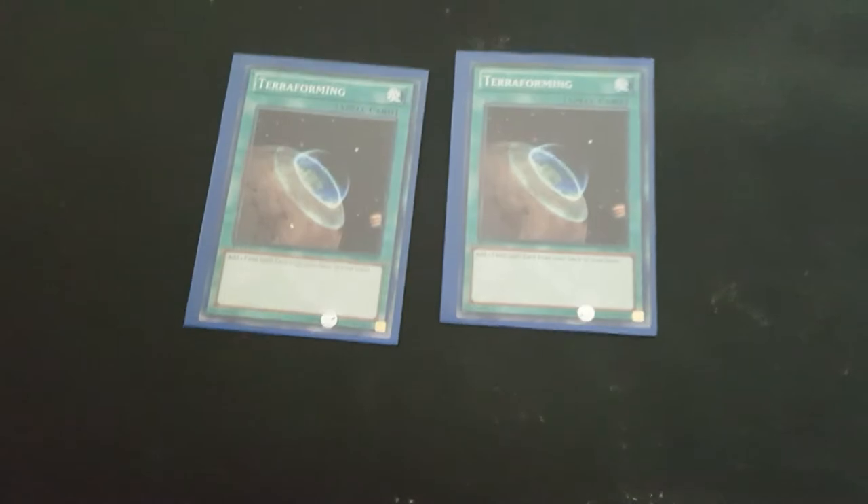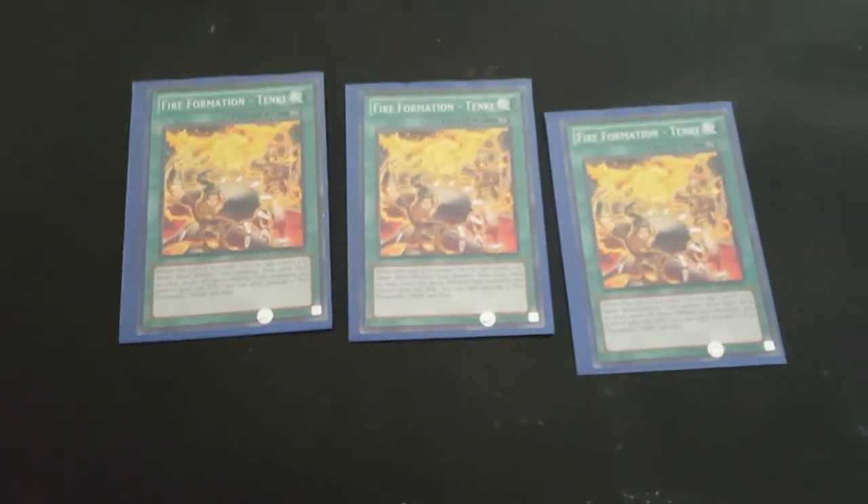Two Terraformings to search the Fire King Islands. We play triple Fire Formation Tenki to search out the Beast Warriors — probably whichever one you need, usually Arvada.